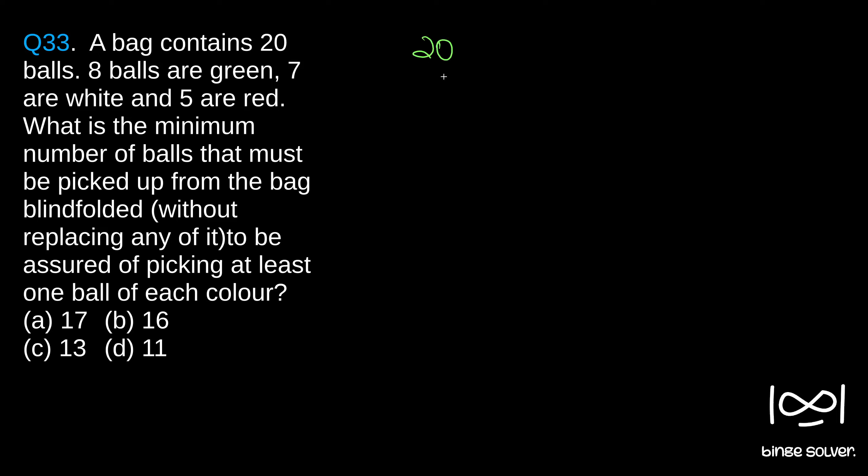We have 20 balls: 8 balls are green, 7 balls are white and 5 balls are red. We are picking each ball blindfolded and once we pick up a ball, we are not replacing it. The question asks: what is the minimum number of balls we should pick so that it is ensured that we get at least one ball from each color?